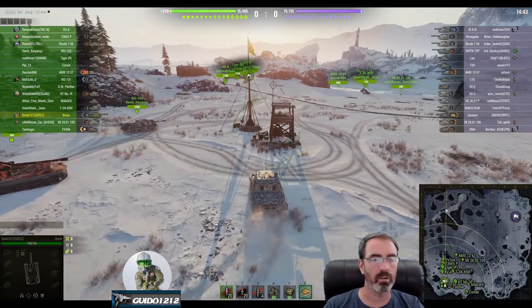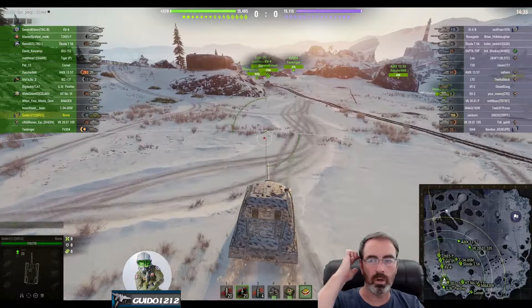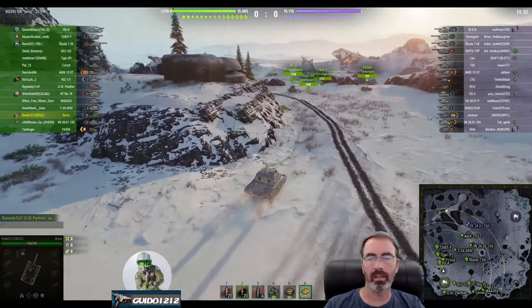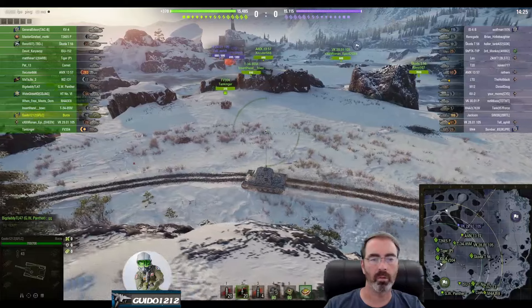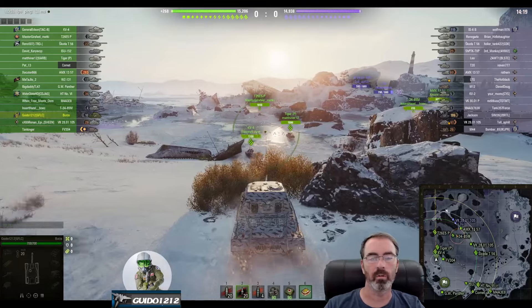It does a decent amount of alpha — 300 or so. The Burza actually has decent armor for this tier, but it's certainly not something I want to rush forward and start punching faces with the Skoda, the Renegade, and the IS-6B. I also don't want to get lit by light tanks and bombed by artillery, so I'm going to try to be a bit of a vulture. I want to support the heavies over here, but right now I don't want to push.